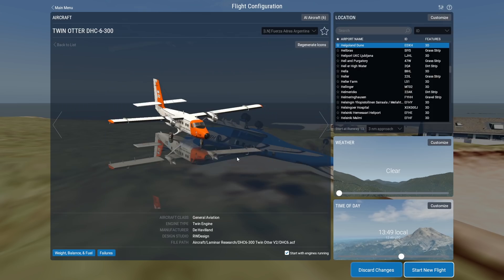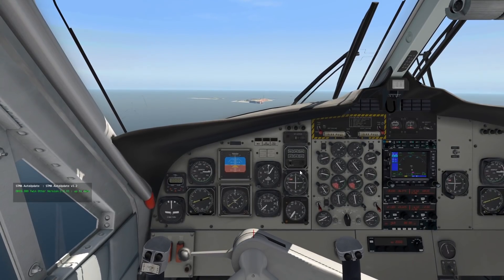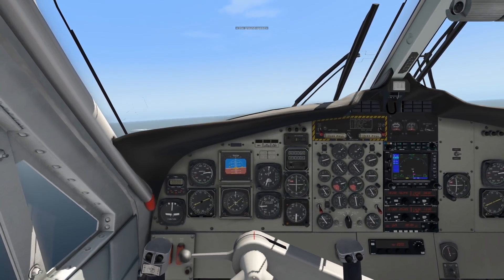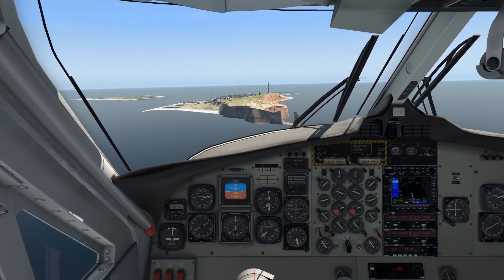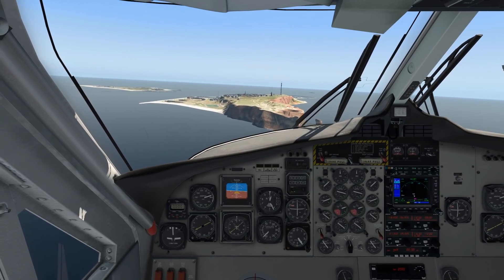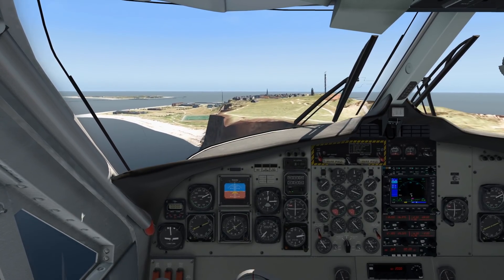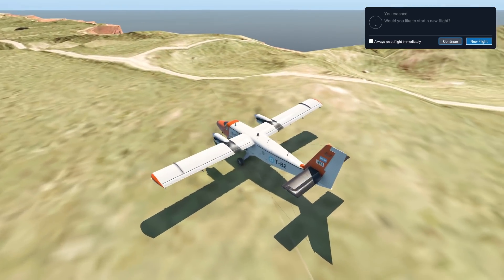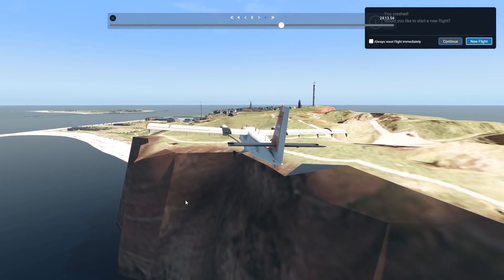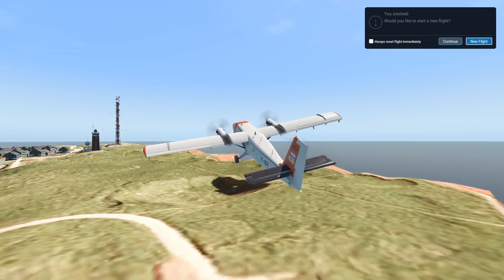Maybe the plane that never disappoints me — the Twin Otter. I'm starting to use this plane in every video. It can land everywhere and handles everything you throw at it. Let's keep the engines running so we have the reverse thrusters, which we need for landing these bigger planes. The good thing is it can fly at very low speeds, around 75 knots — that's below the speed of the plane I fly in real life. That was really not a comfortable landing, but we have stopped and the engines are still running. We're even able to take off again.